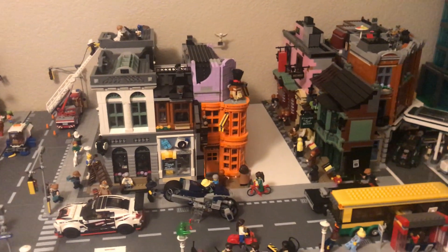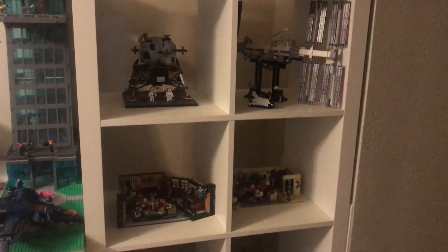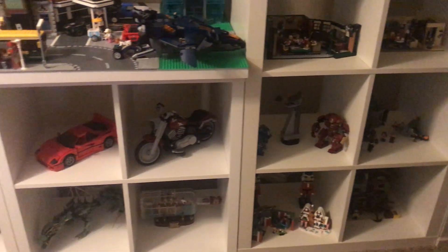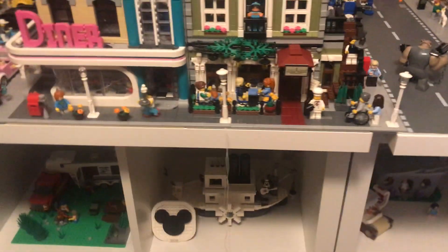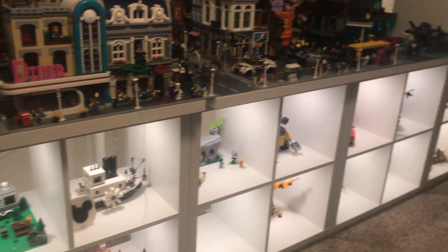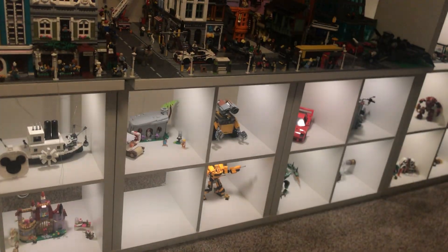I use these Kallax IKEA 2x2 shelves to display some separate themed LEGO sets. Some of them are vacant because I moved some into the LEGO city and inside the Avengers Tower. I did light them all up so they do look a lot nicer — I'm really proud of the work I was able to accomplish. Lighting these shelves up just gives it a nice feel.